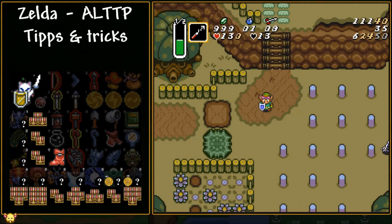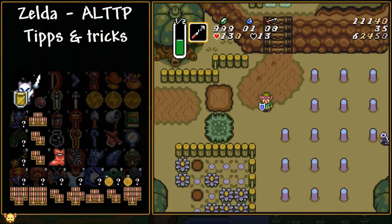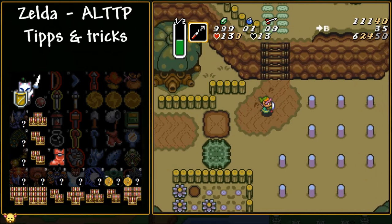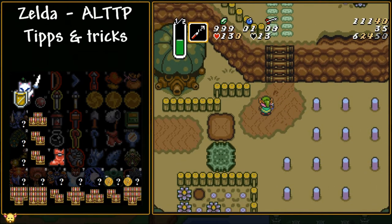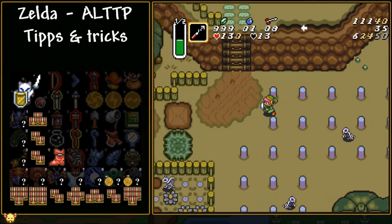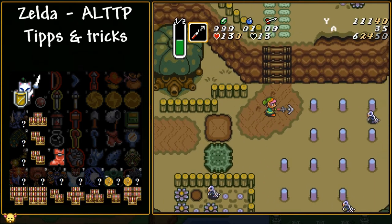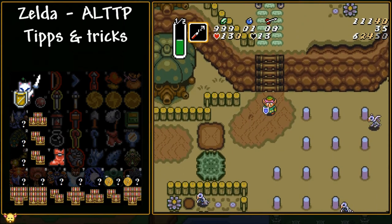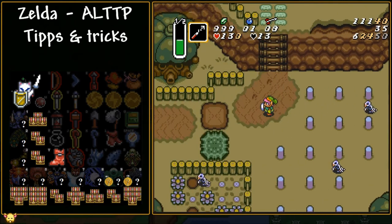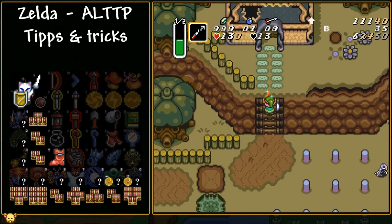Another extremely important one is the hookshot dash. Even though hookshot dashing doesn't seem to do much, what it actually does is bring you into a weird state where pressing the B button to swing your sword no longer works. Then when you walk up or down stairs, you are suddenly running super fast — basically as if you were dashing the entire time but in full control. You can cancel this by briefly dashing again. You probably want to hookshot dash against stairs where the hookshot doesn't extend. A minor additional trick: if you hold out your sword first and then do the hookshot dash, you move up and down stairs even quicker.